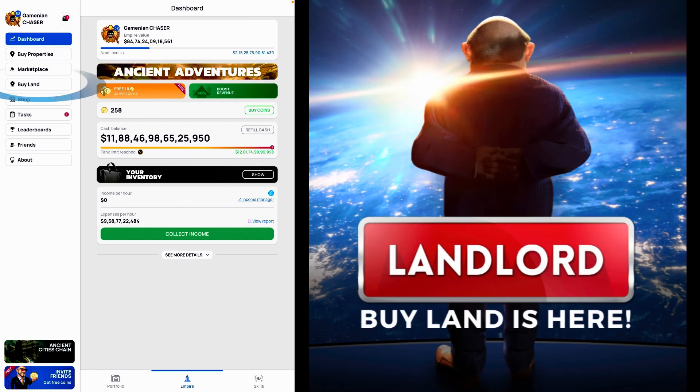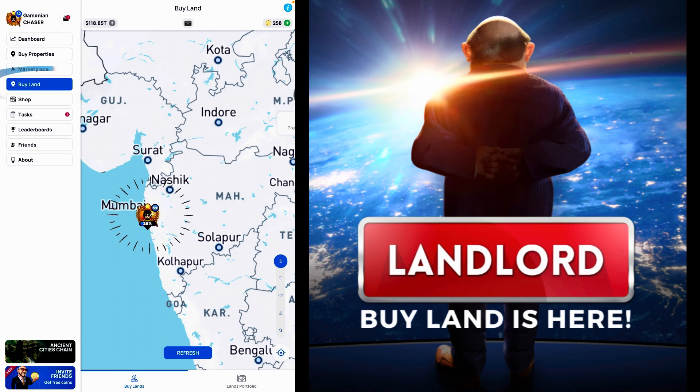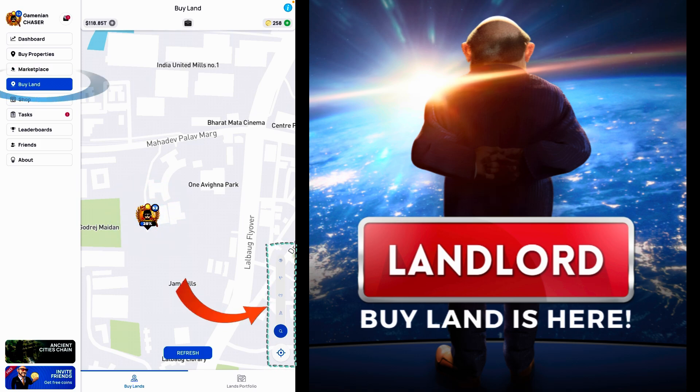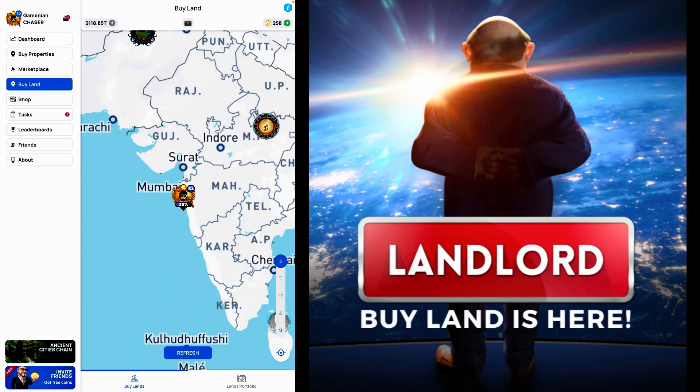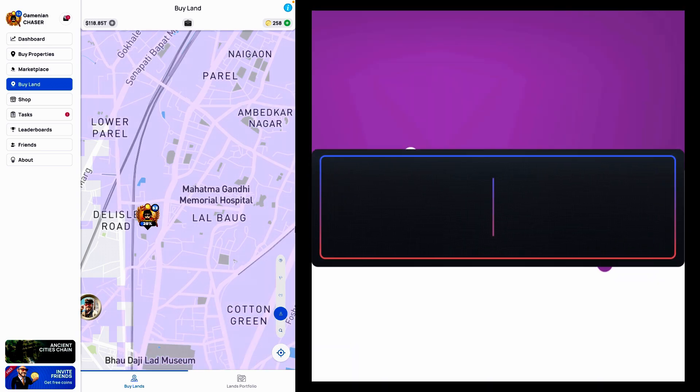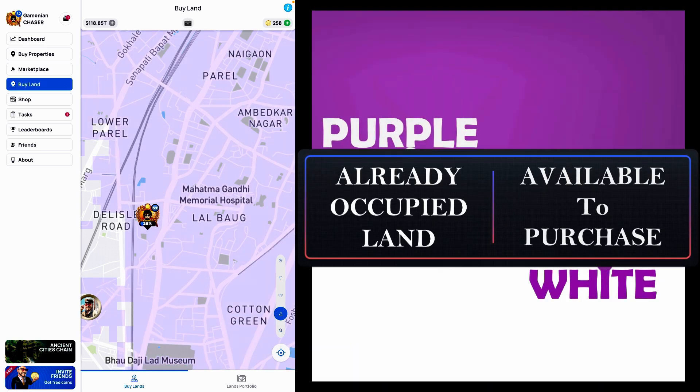Lands can be bought from the buy land section. You will be able to see the map and your actual GPS location will be highlighted using your in-game icon and logo. On the right-hand side bottom you will see the navigation tab. On the navigation tab, you can click on this particular icon and then click on the refresh button.